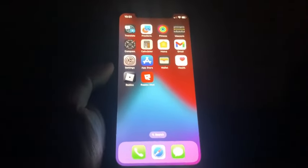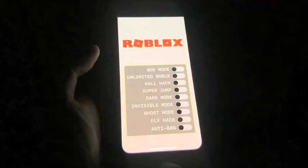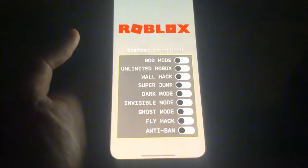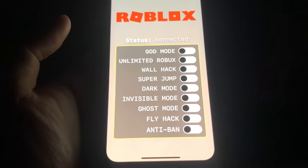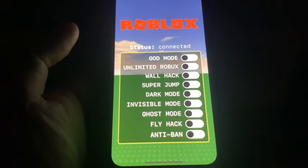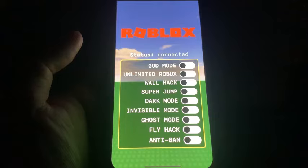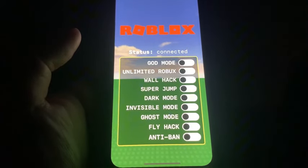Hey guys, in this video I'm going to be showing you how to get the Roblox mod menu on your phone — no jailbreak or computer. As you can see, we get all the settings: god mode, unlimited Robux, wall hack, super jump, dark mode, invisible mode, ghost mode, fly hack, and anti-ban. I'm going to show you exactly how to download this — it's super insane and it fully works.